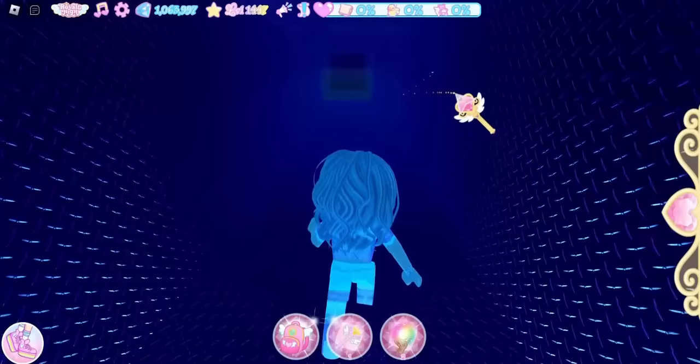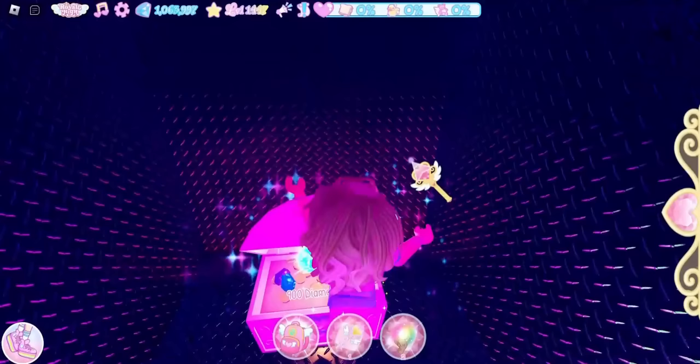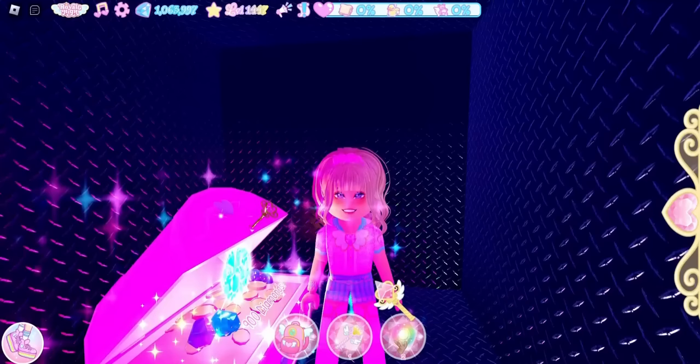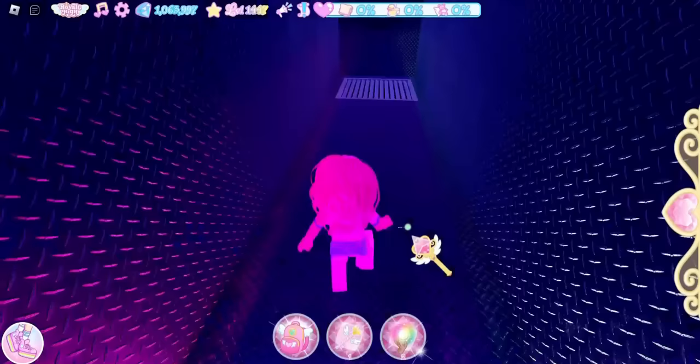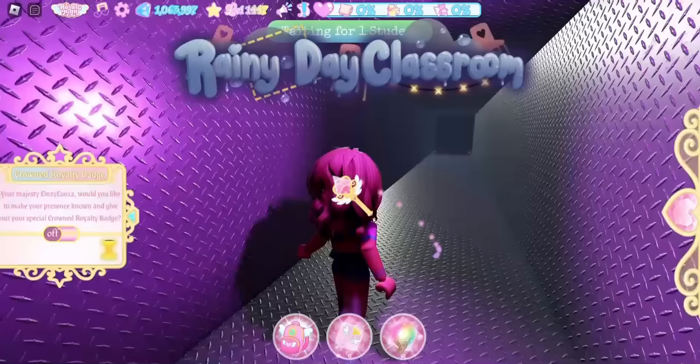Go through this wall and you will see a chest worth 900 diamonds. Warning: if you are getting the rainy day classroom chest and a round of musical chairs starts, you will get pulled into the game. Go through this next wall and down the vent.